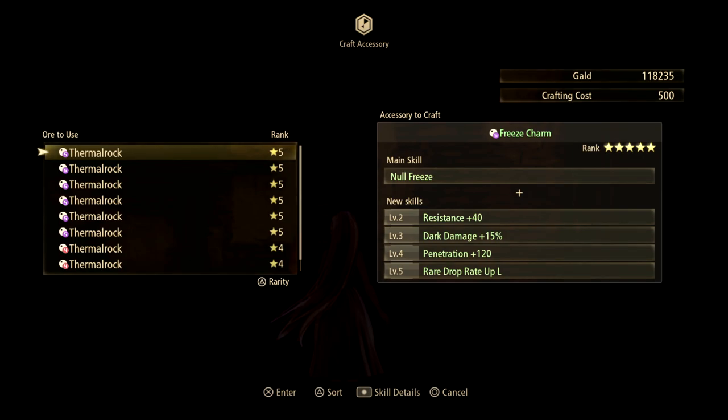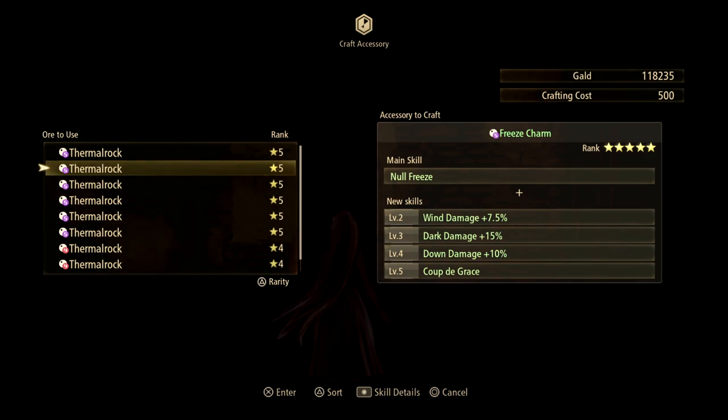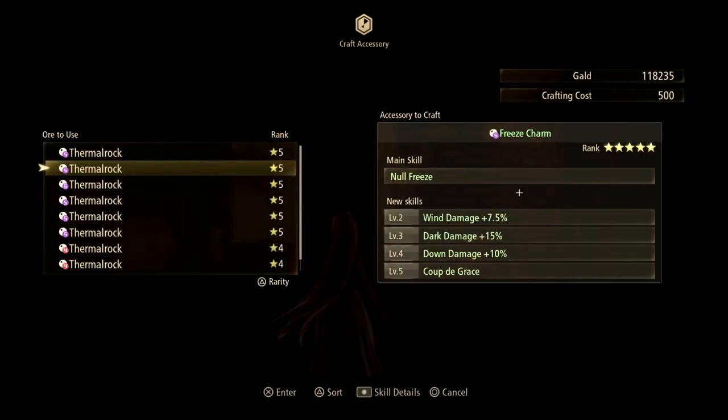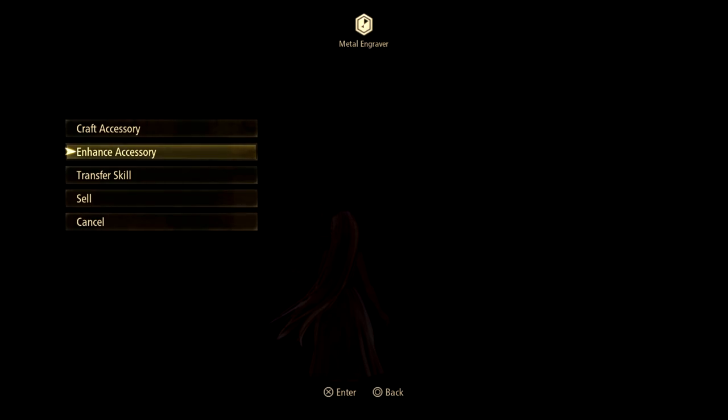There are a lot of skills you can find on the rocks themselves. For instance, dark damage plus 15%, down damage plus 10%, Coop the Grace. If you wanted to see what a skill does — like that one increases damage dealt from arts that consume all arts by 15%. You can stack these, so for instance you can have four dark damage plus 15% to get a total of 60% more dark damage.